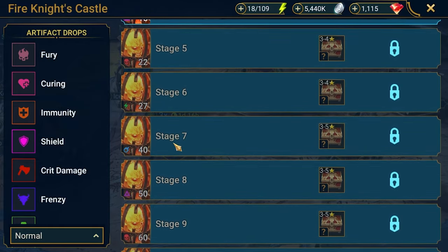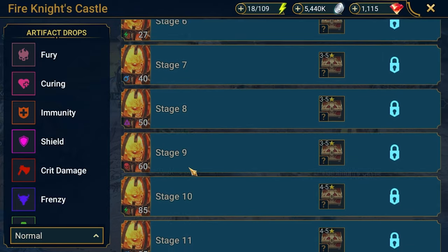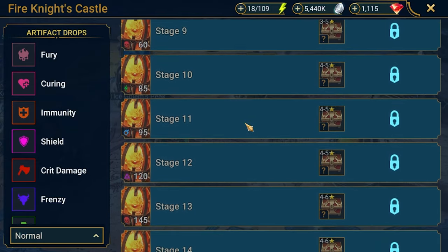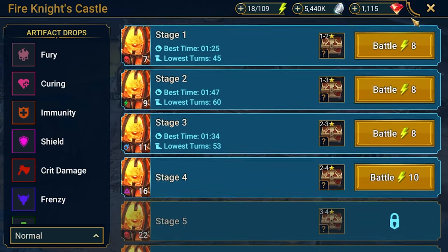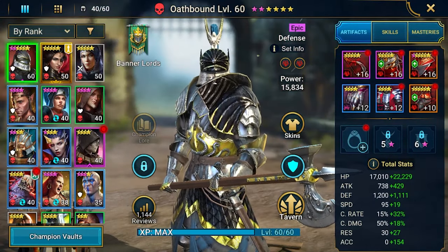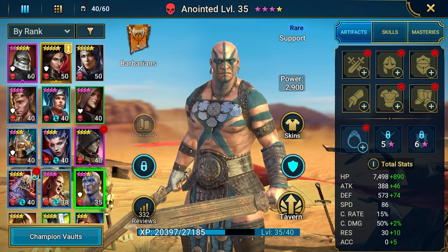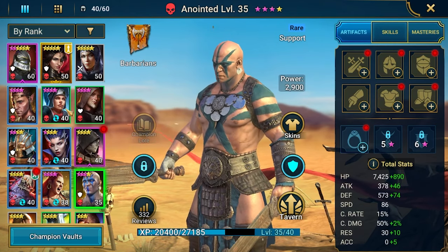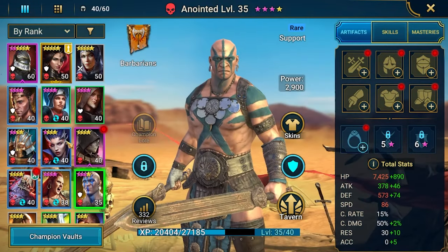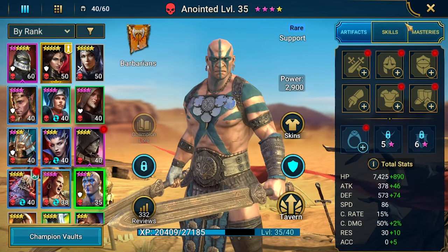Starting at Fire Knight 7 should be pretty easy, and if I push to 11 there's no more 3-star gear. So that looks better — that will be my aim. But before that, I need to first farm a little bit more potions, ascend those champions, and give them at least a 5-star rank. So 3 more 5-stars needed, and then we can try to farm Fire Knight — that will be the plan.